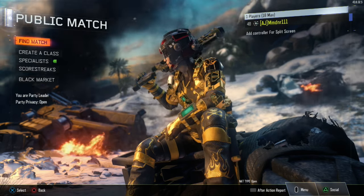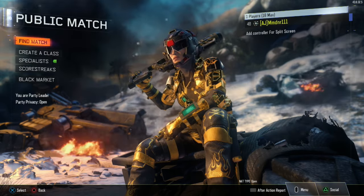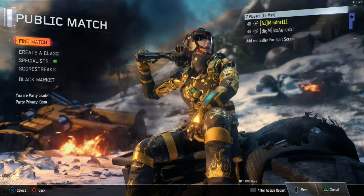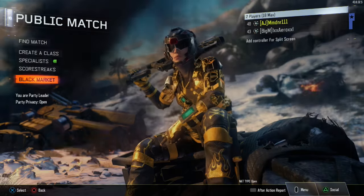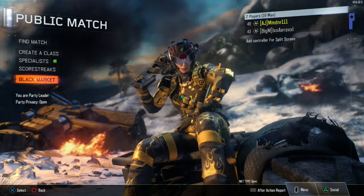If you're still finding yourself struggling, make use of the Overclock perk — it will help you get the specialist a little bit faster so you could potentially squeeze in an extra activation per game. That's it for this video! Let me know down below what next hero challenge you'd like to see me cover. Peace out.